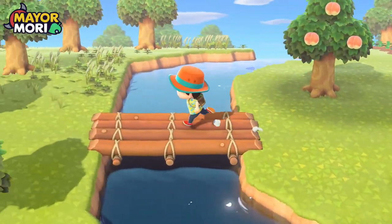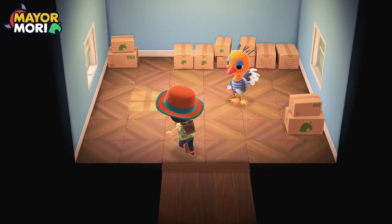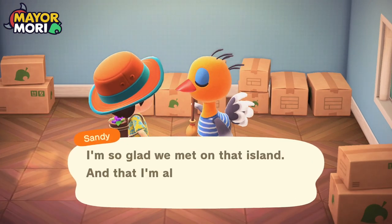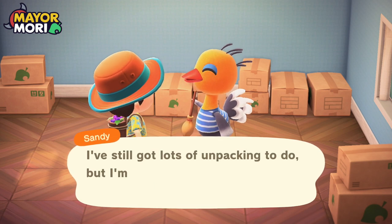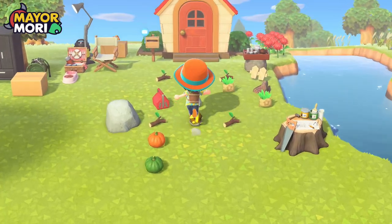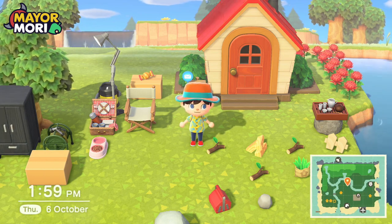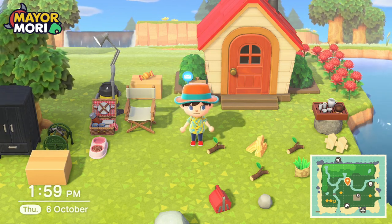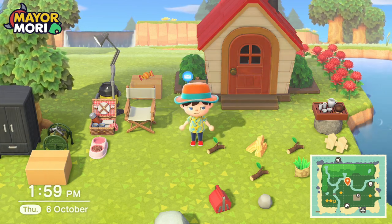I think it's time we introduce ourselves to Sandy, now that Sandy has finally moved in. We love having ostriches in this town! Sandy says she's so glad we met on that island and that she's all moved in now — she's still got lots of unpacking to do but is really looking forward to spending time together. We're going to check our mail, then do our daily rounds super quickly before we travel to the next day, because we need to start thinking about getting the Able Sisters, a three-star island rating, and KK here.